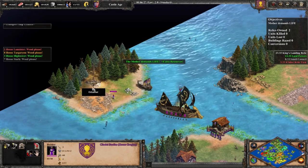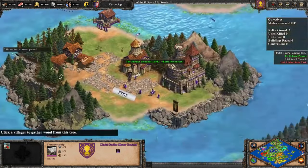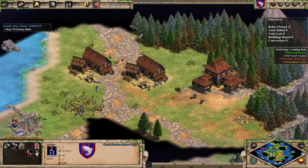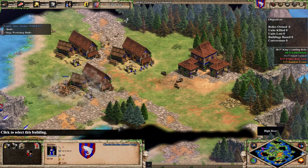Holding these castles generates resources automatically. Building limits are handled by the game, but note that if a unit dies in a transport, it won't count against your limit. You can build a certain number of villagers, trade carts, military buildings, and defensive structures, with some unique limitations on certain units and buildings.